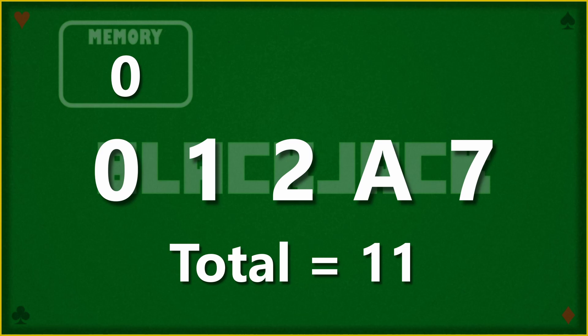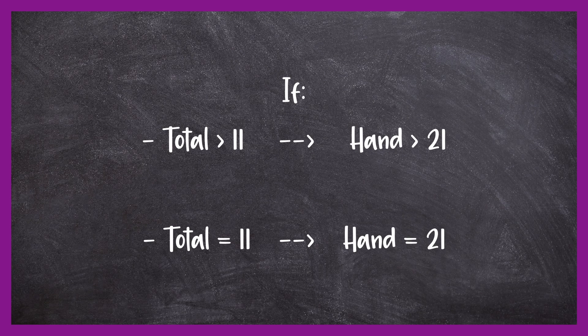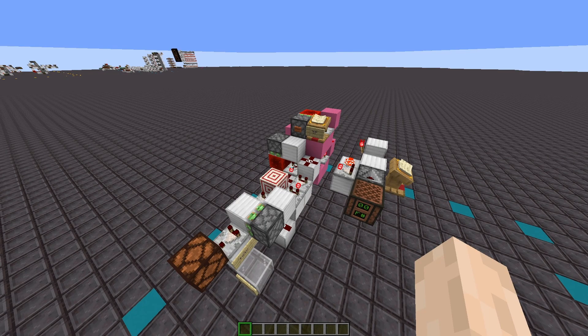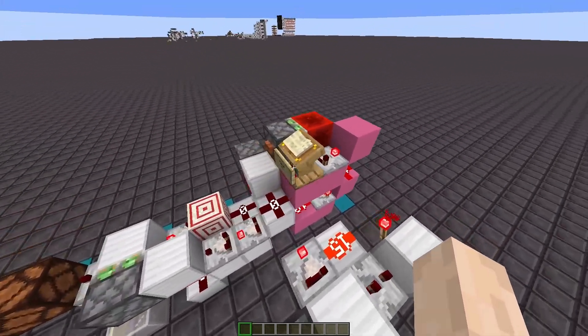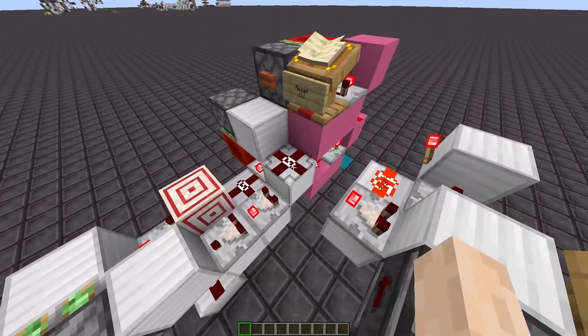This works perfectly because it keeps everything between 0 and 15. If the total goes past 11, that means the hand is over 21; if it hits exactly 11, that's exactly 21. With aces it works just fine as well, because I just subtract 10 if needed, turning their value from 11 into a 1. Back here is the memory for the subtraction — by default it's at 10, and if we click this button it will reset and return to 10.